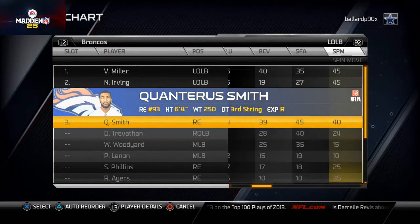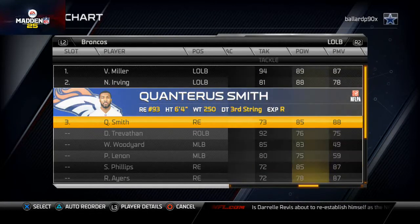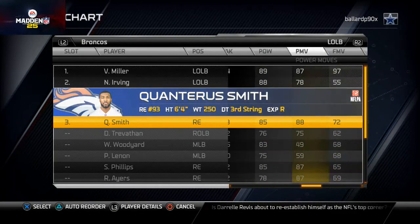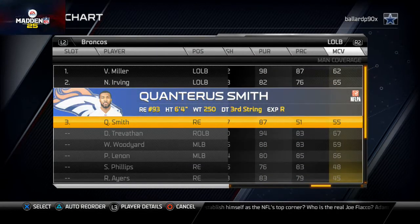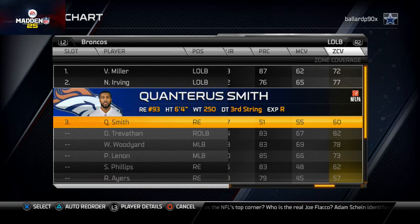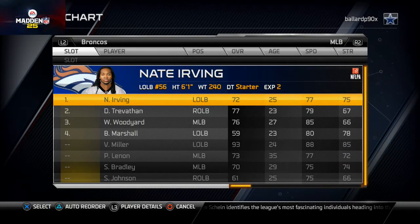Quantarius Smith has 86 acceleration, 85 hit power, 88 power moves, and decent zone coverage at 60. He'll get the job done in a backup situation. At middle linebacker I went with Nate Irving and Danny Trevathan — you need to order them just like that. You want Nate Irving blitzing on some of our blitzes and Trevathan in coverage all the time.